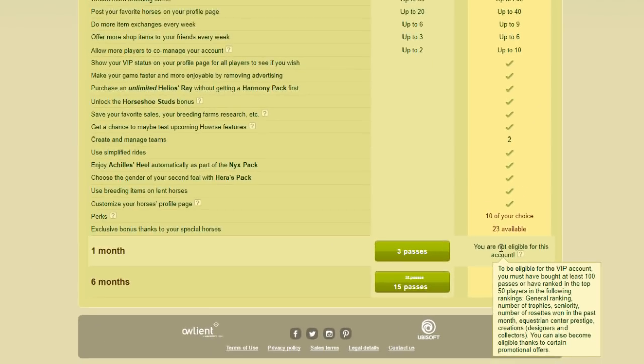We'll go through these one by one, starting with buying 100 passes with real money. Those passes don't all have to be bought at once — it can be a pass here or 10 passes here and there. After time, once you've bought 100 total, you're qualified. Also, with any and all of these options, you only have to qualify once. Even if you qualify, pay for VIP for three months, then stop — once you want VIP again you don't have to re-qualify. Once you qualify, you're qualified for life.